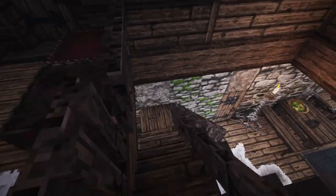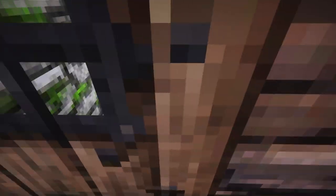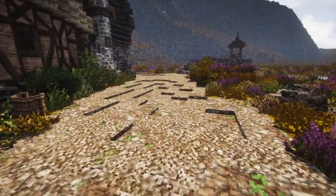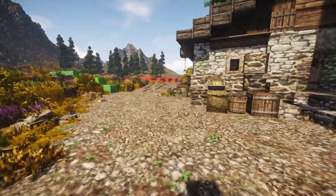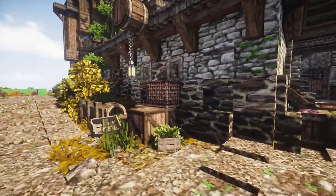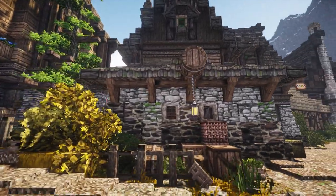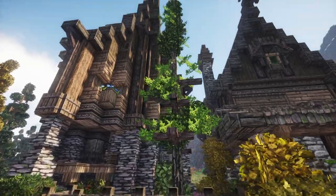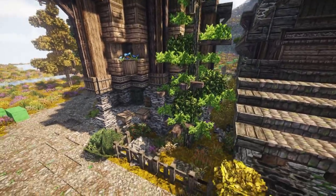Then we go down the staircase and head outside. Following the road, you can again see these indents in the road just making it feel a little more realistic — not super plain. I really dig the outside here, just packing it with details and a cute little tree up in between.